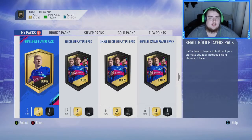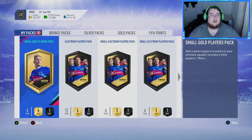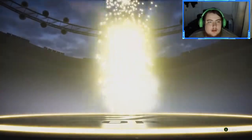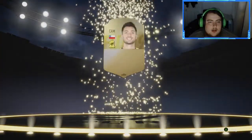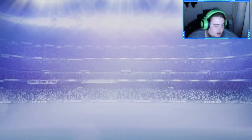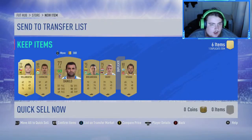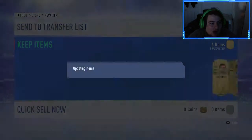Small gold players pack - we'll do that next. A really itchy foot, guys. Vela Nuna? Not quite sure who that guy is, so he can go and sit in the club. He can go up, and we'll store that.